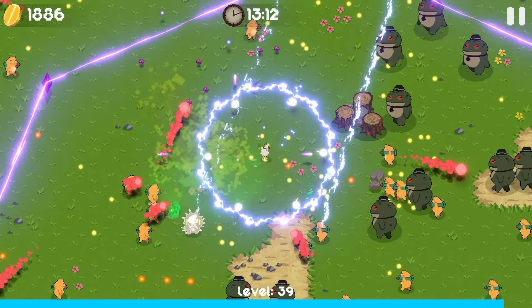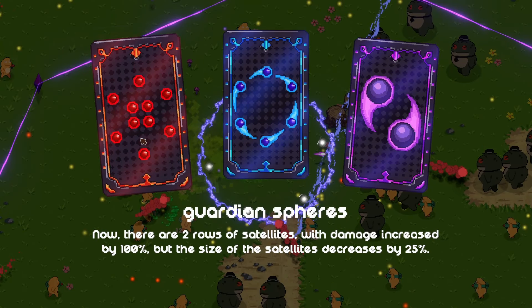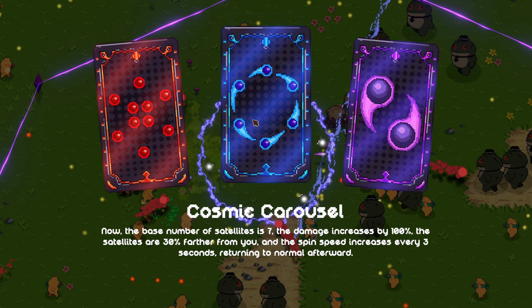I've only got a few re-rolls left. What is this - is this the max of our satellites? We can turn it into two rows of satellites with 100% damage increase, but their size is slightly smaller. This one makes the base number of satellites seven, with 100% damage increase - they're 30% further away from us and the spin speed increases every three seconds.